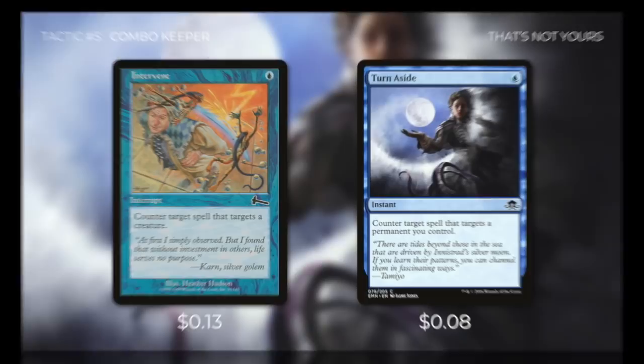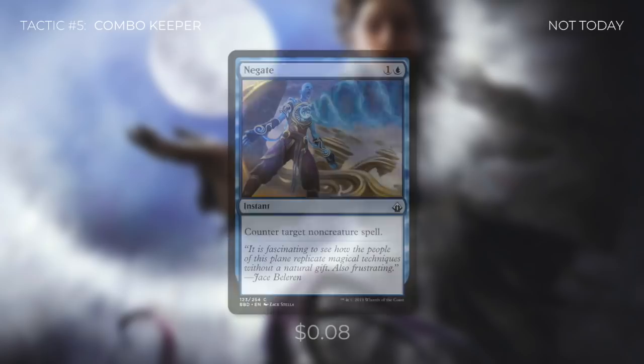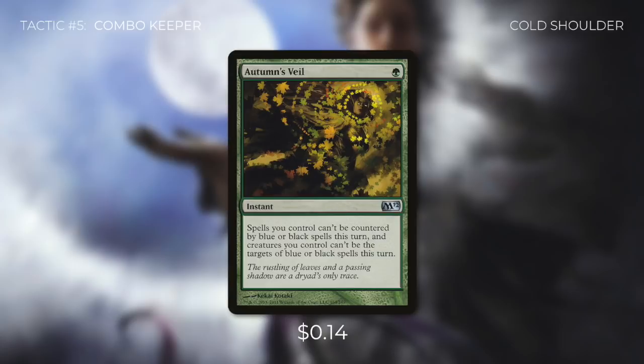We've got plenty of other ways to stop our opponents from disrupting our combo. Let's go through them in tactic number 5: Combo Keeper. First up, there's Intervene, which counters a spell that targets a creature. Turn Aside is similar — it counters a spell that targets a permanent we control. Our counter spells are also going to be low in converted mana cost to ensure we can cast them when we're going off. We're also using Dispel, which counters target instant spell. Next up, Negate counters target non-creature spells. Memory Lapse counters target spell and puts it on top of their library instead of the graveyard. We don't really care about that since if we're comboing off correctly, it won't matter. We're also running Arcane Denial. Finally, we're running Autumn's Veil — technically not a counter spell, but it prevents opponents from playing them. It says spells you control can't be countered by blue or black spells this turn, and creatures you control can't be targeted by blue or black spells this turn.